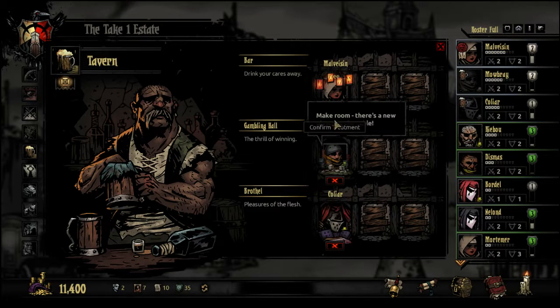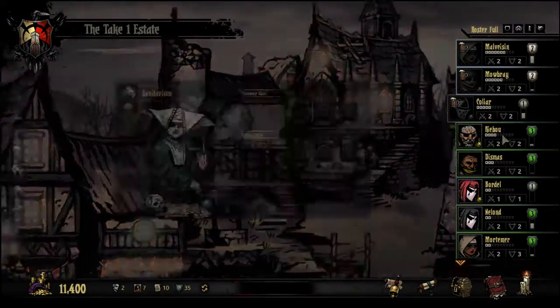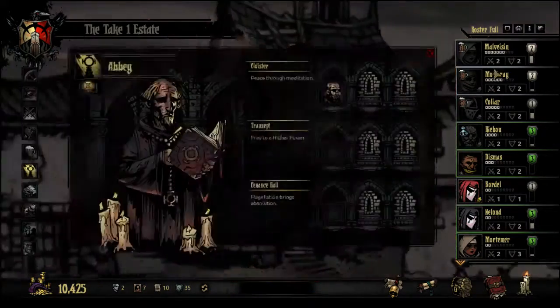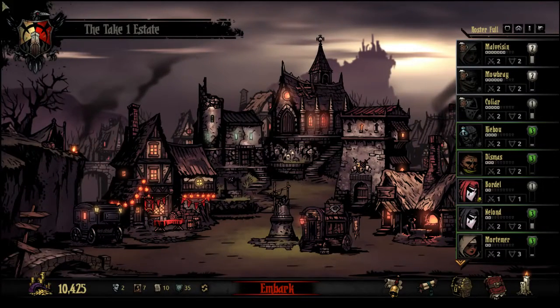We're going to put Raybo in the sanitarium to get rid of the lethargy. We've got 10k so we're gonna spend it. And for the most part, that's how it works out.